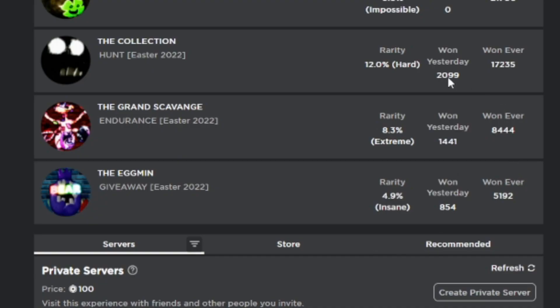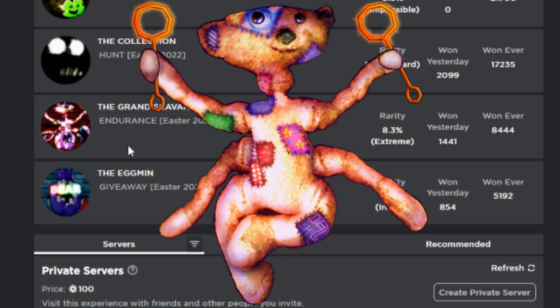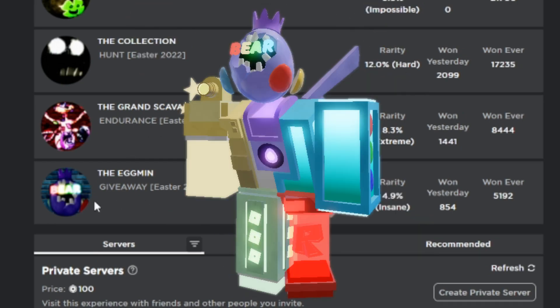We've also gotten 3 new badges: one being the Collection to get Baskob, the Grand Scavenge to get Egg Lord, and the Eggman to get the Eggman zombie.